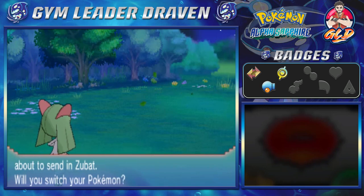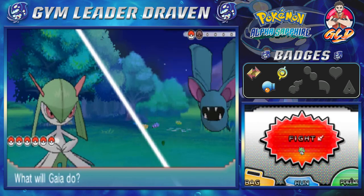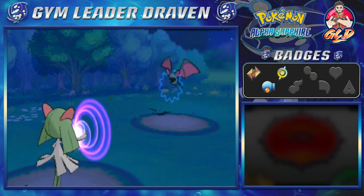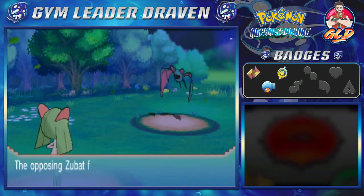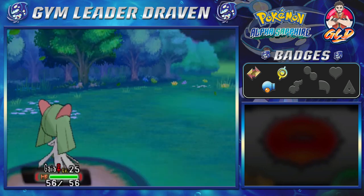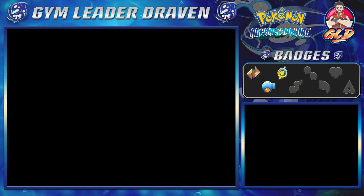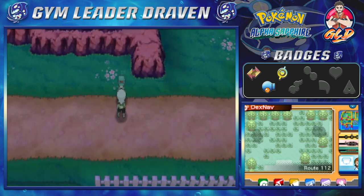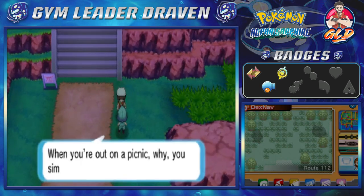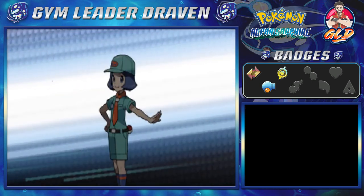Here comes a Zubat. I do have a Crobat now, guys. If you didn't catch the last episode — yes, I didn't know that my Golbat was going to evolve so soon, but we evolved Golbat into Crobat. The only way you can evolve Golbat into Crobat is through happiness, and it looks like Golbat was pretty happy with me. I'm a pretty charming trainer — I offer up insurance.